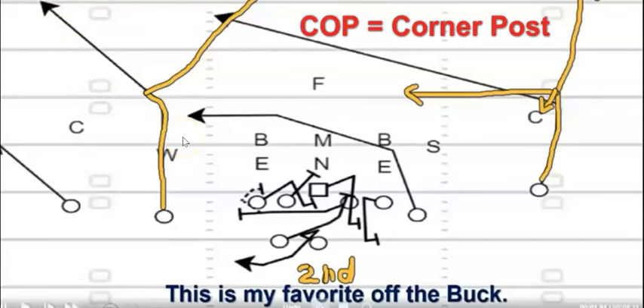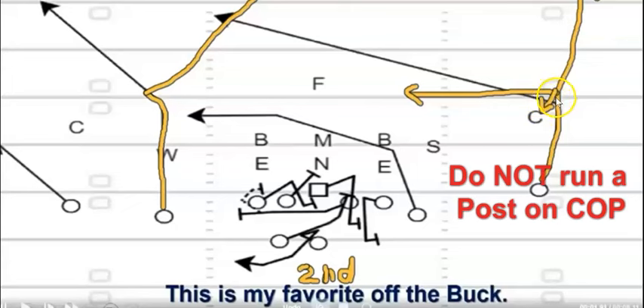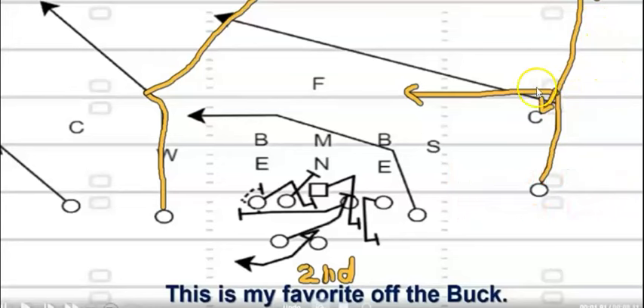What we call it is cop corner post. We give the cop tag — boom — fake to the corner, then go to the post. The other guy was supposed to get the call and either run the corner off or run some type of dig. Do not run a post or an over route — you don't want to take somebody to the party you don't want there. Everybody else is doing the same thing: the H over here, the wing running his drag, running his idle route.